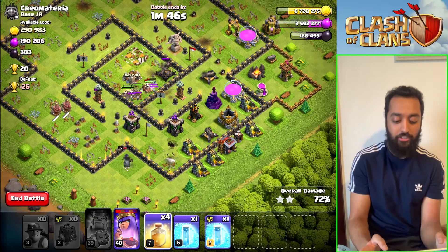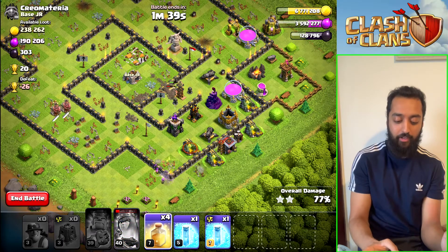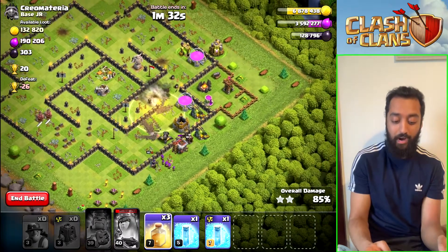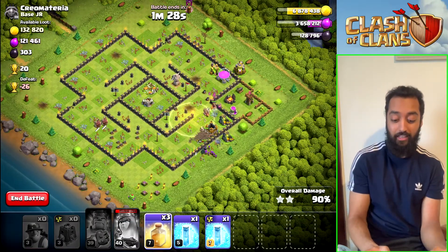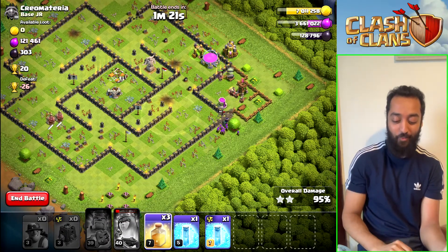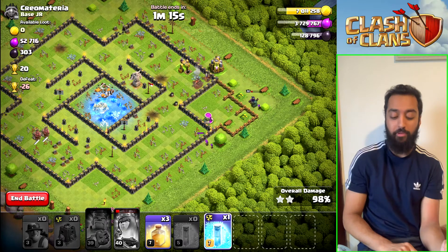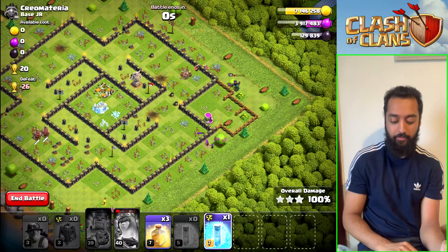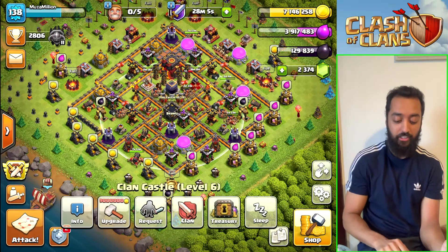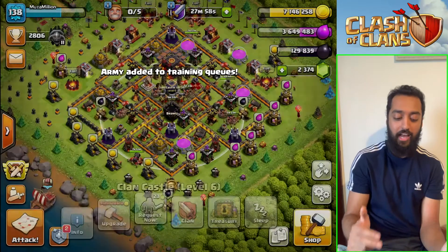The miners have got tons of health still because they just came out of a heal. Now we just wait until they get into range of this wizard tower and drop the next heal — that was probably a bit too early, but wow, okay this is OP. I don't even need to say anything, it's just that simple. We drop the last freeze spell just to clear it out of the army camp for the next raid. When you have the full squad you don't even need to worry or pay too much attention.